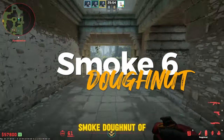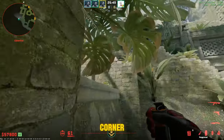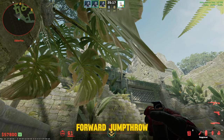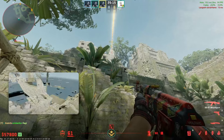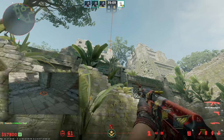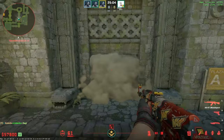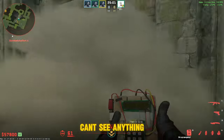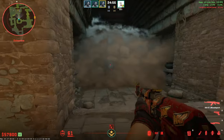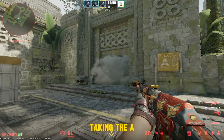You can also smoke donut from the same place. Same corner — aim at this plant up here and forward jump throw. Gonna land inside donut and it's gonna cover it completely. Very good smoke, can't see anything. Completely covered. Very good — protecting the A side.